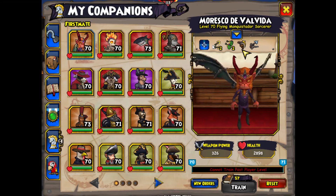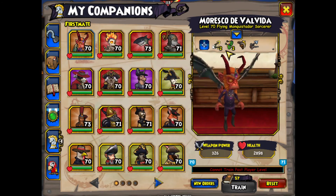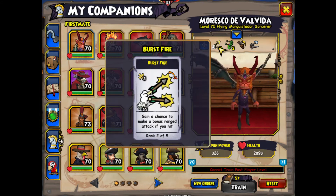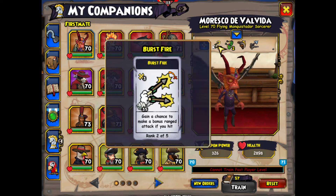Go with Burst Fire rank 2 and Double Tap rank 2. The idea is that these two feed into each other if you are familiar with the whole concept of chains. Burst Fire is randomly triggered at a 35% chance and you get up to three.